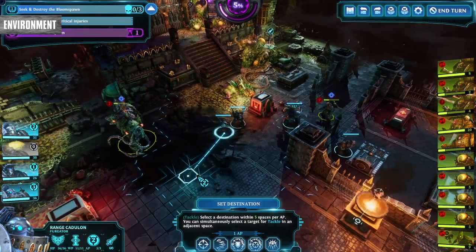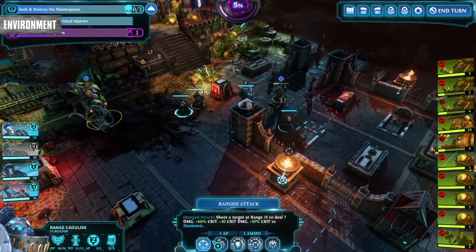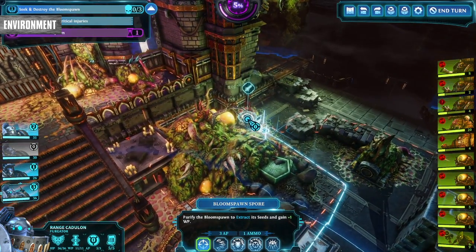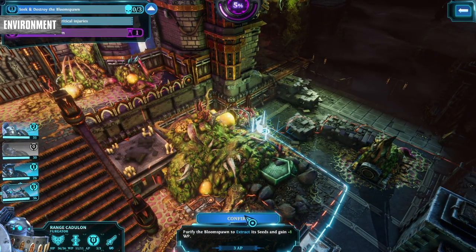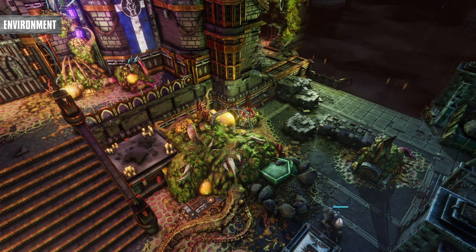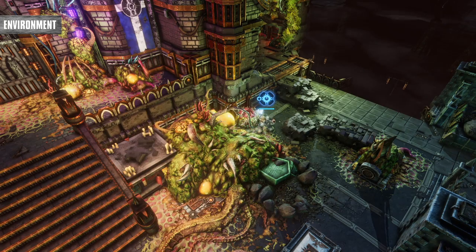Keep an eye out for special nodes. These will give you seeds when you harvest them in melee, and you'll need all the seeds you can get as they're used for research and upgrading your mastercrafted weapons and armour. With the right teleporting abilities, the environment can turn from a minefield to your playground.